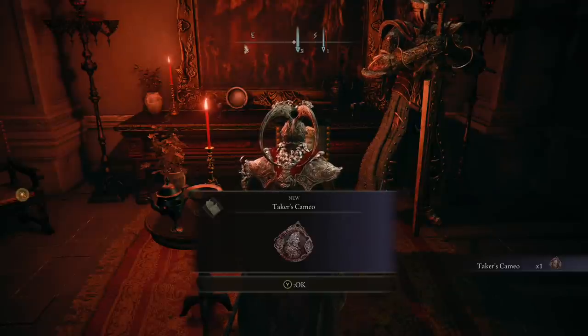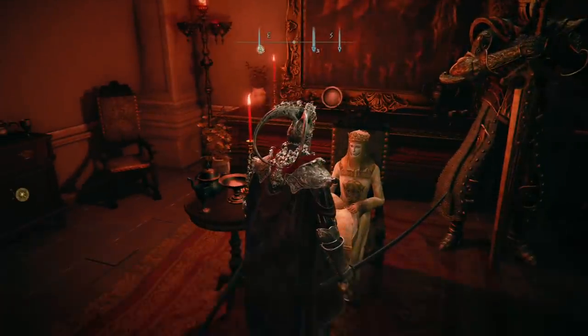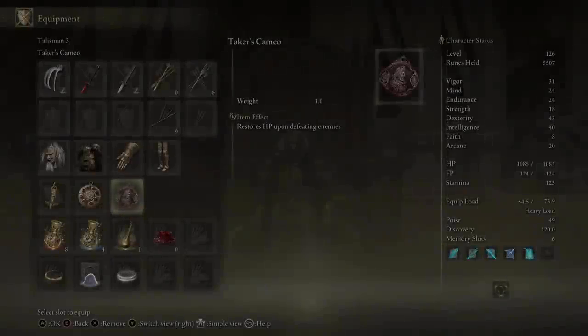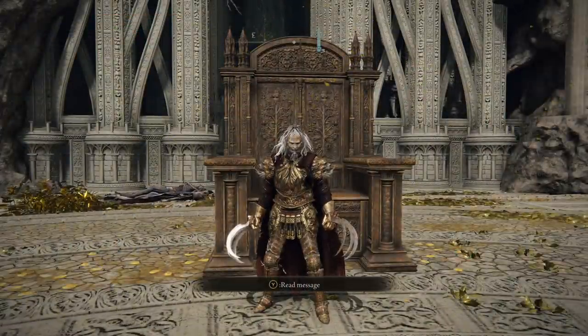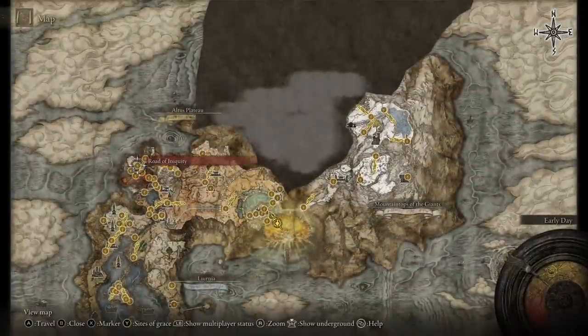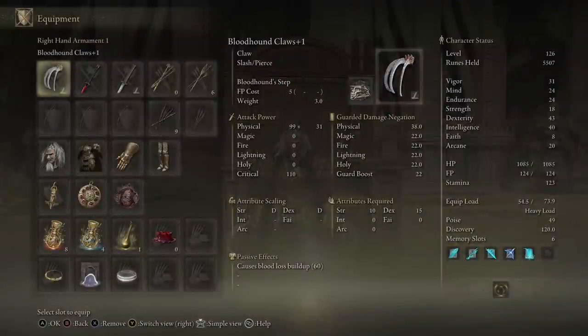The second thing is Taker's Cameo talisman - again, everything happens at Volcano Manor. You'll receive three targets from this lady, you have to kill all three targets, and by completing this mini quest you'll receive this talisman. On kill, you'll receive health back - it's extremely handy because it works with your Mimic as well. If your Mimic kills someone, you get free health back. That's self-healing, which means you don't need to use flasks in PVE. In boss fights you could replace this for a damage talisman, but for PVE farming this is really good.